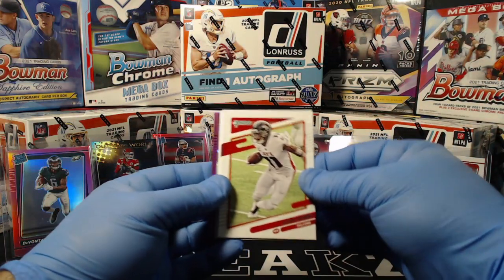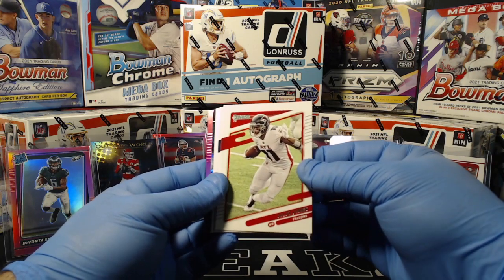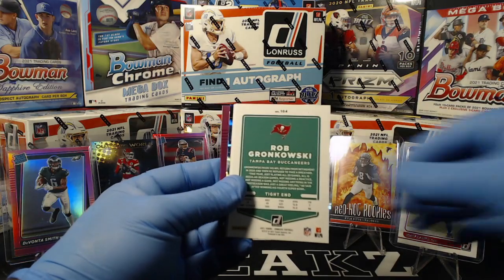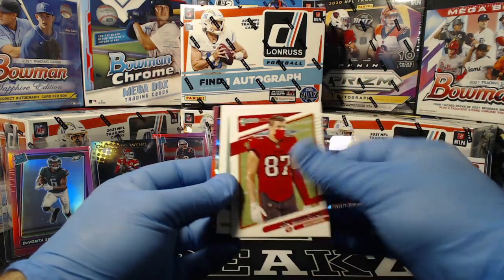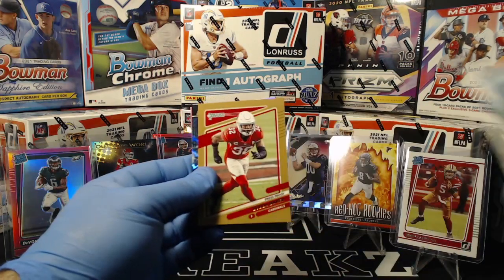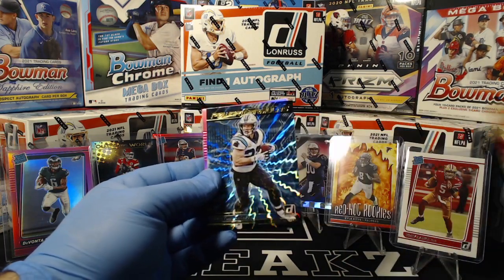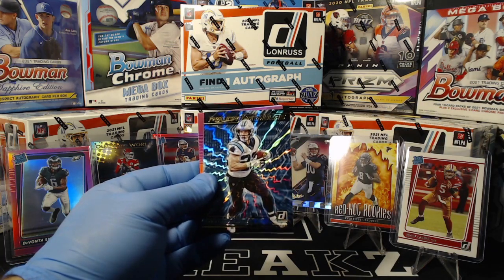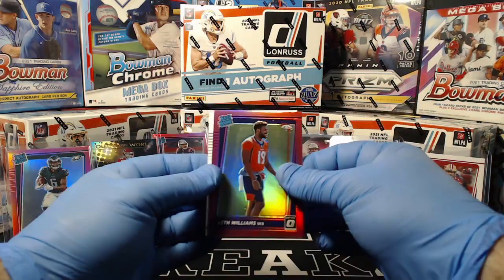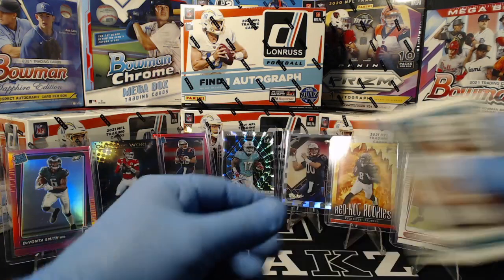Any downtown would be great, but Devontae Smith would be pretty cool. Julio Jones, Phillip Rivers, Gronk, Joe Schobert, Budda Baker, bronze press proof. Power Formulas: Christian McCaffrey. Pink optic: Seth Williams. And Hunter Long rated rookie.